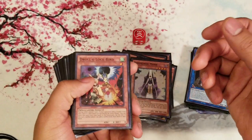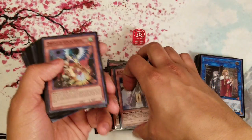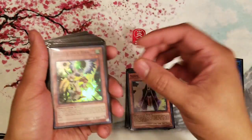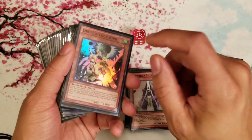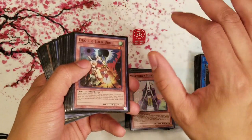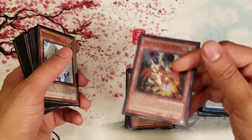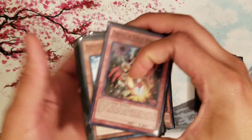Now for the hand traps — I don't own Ash Blossom, so take my hand trap lineup with a grain of salt. If you do own the expensive cards like Ash Blossom, Gamma, or more than one D.D. Crow — I only have one, pulled from a tournament pack — you'd definitely want to run those. But this is a good budget option. I actually have a video talking about the best budget hand traps to run.